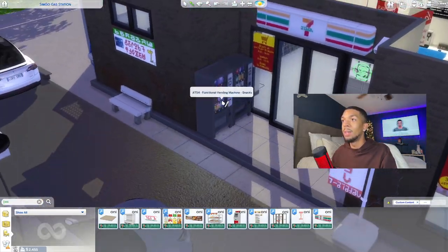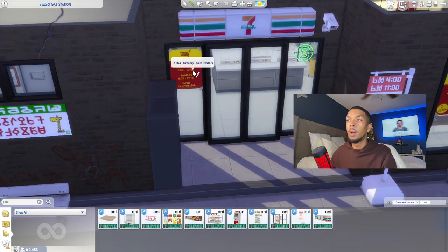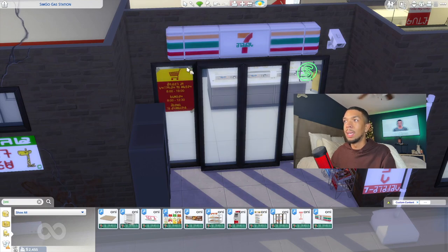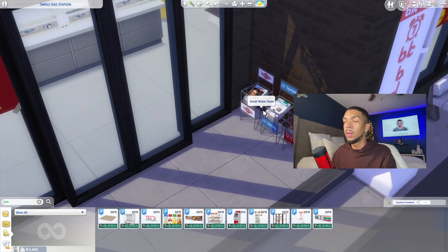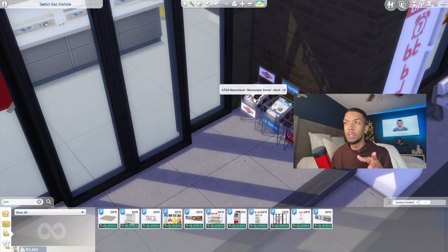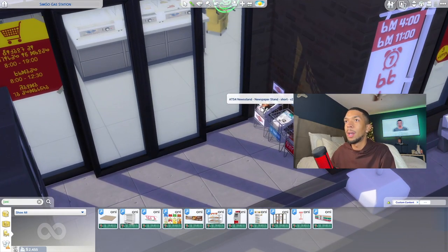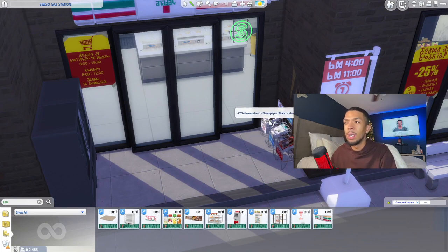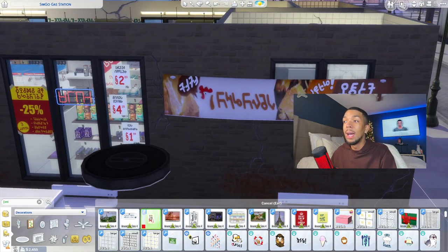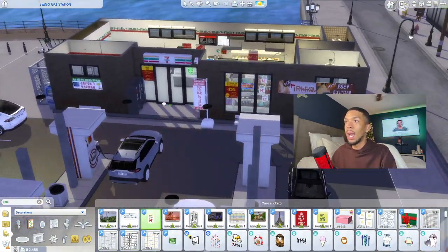I also have the vending machines from Around the Sims 4 — I featured these in my Functional Offices video. Also from Around the Sims 4, I have the grocery posters, which come in a few different swatches, and I love putting them on the window. And I have some newspaper stands out here from the Newsstand set. I love the Newsstand set, though there's not much functional gameplay in it. I also have these supermarket posters, also by Verona — she is clearly the queen of supermarket items. And that's all for the outside of the convenience store.